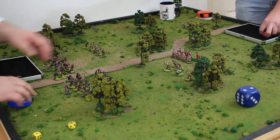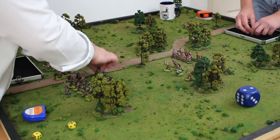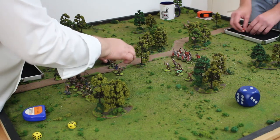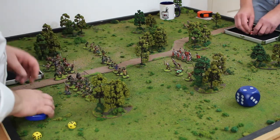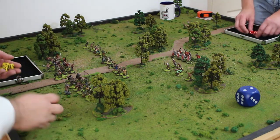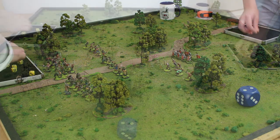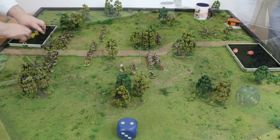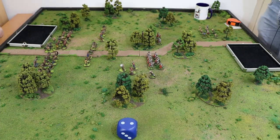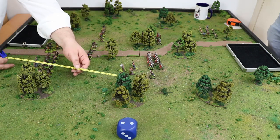So that was the tribes over there. These tribesmen are going to make a six-inch move to here and do the same again — shimmy, shimmy, shimmy. This is short range so it's fives. Six guys looking for fives — two hits. That is two more hits. Looking for saves of three-plus — successful. That's the tribes done.